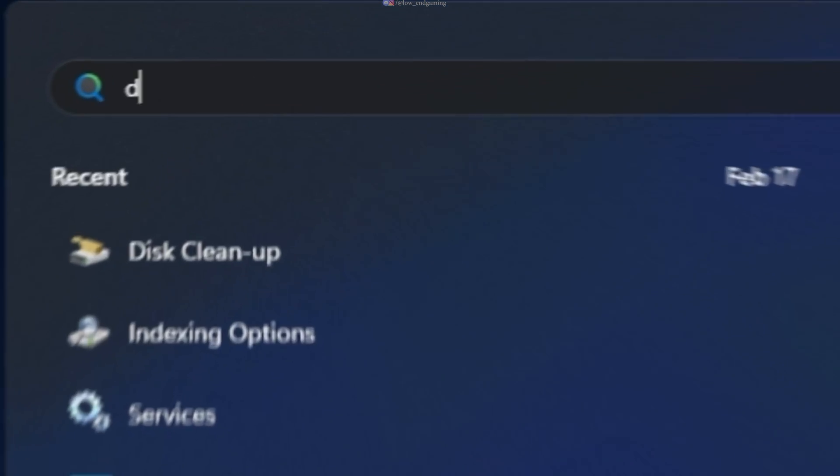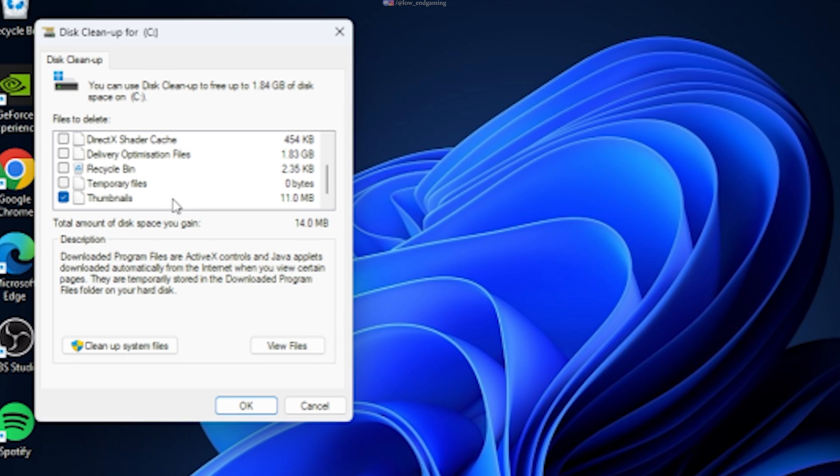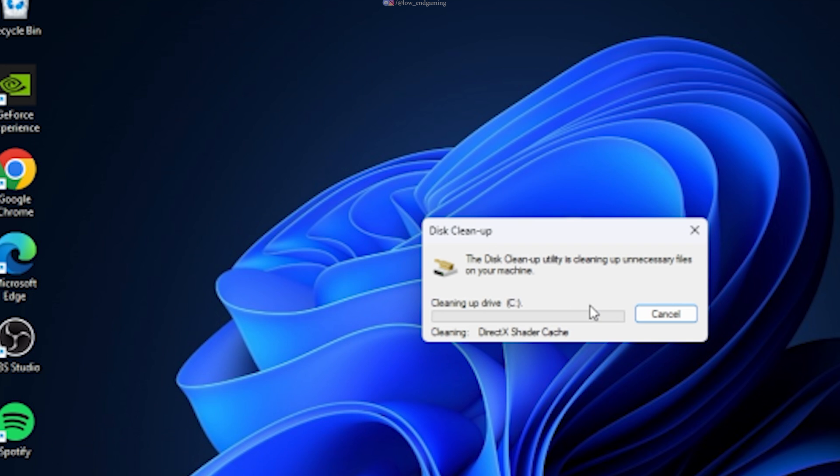Search for Disk Cleanup. Select your disk and click OK. Select all the files and click OK. This will automatically delete all the unnecessary files. Do this for every drive and on a weekly basis.